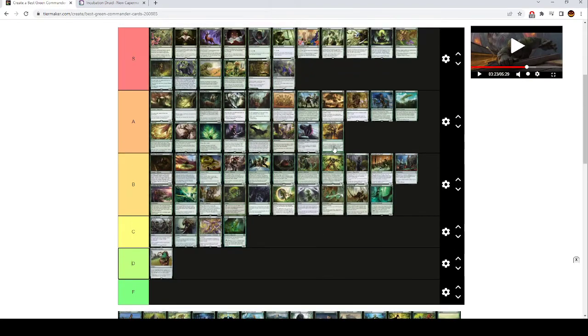Triumph of the Hordes is A tier — four mana, creatures you control get +1/+1, trample, and infect. This will end games really easily. It's one of the cheapest ways to win — basically a second Craterhoof Behemoth that's harder to cheat out, but it's cheaper. So it's pretty strong.